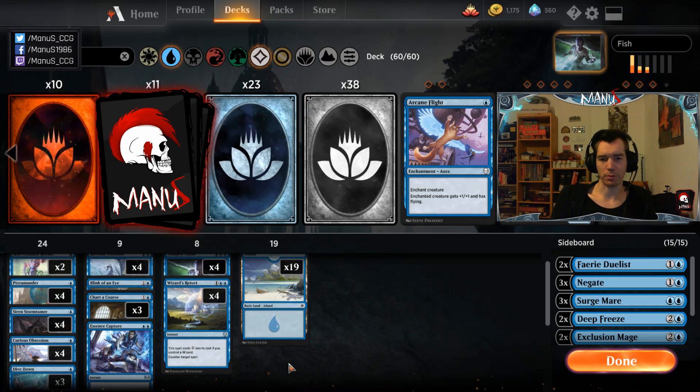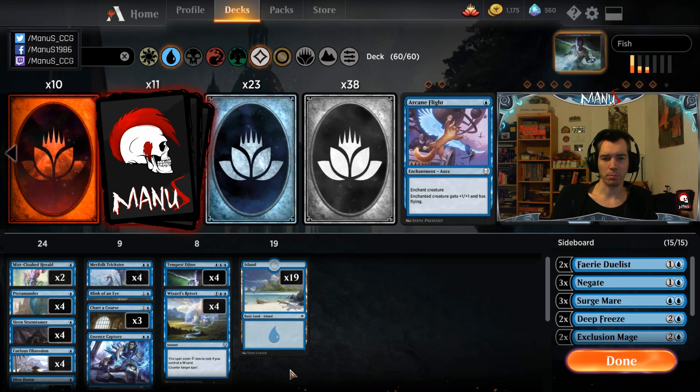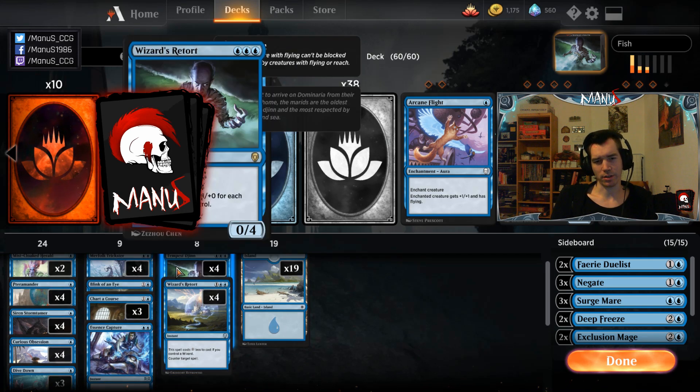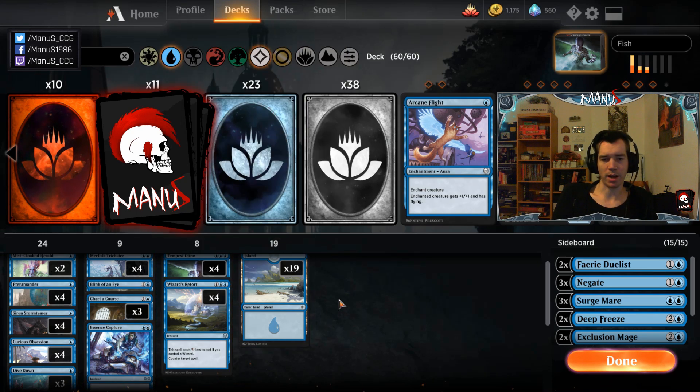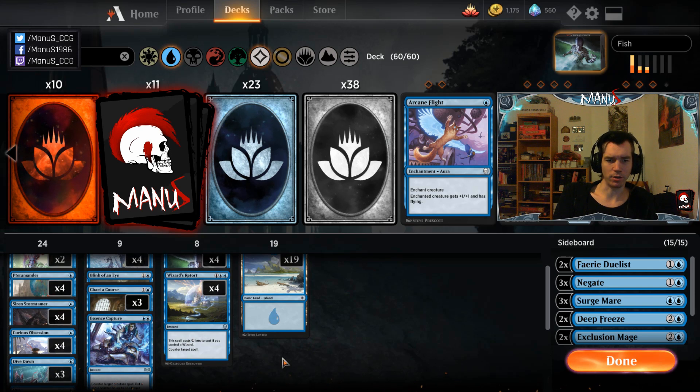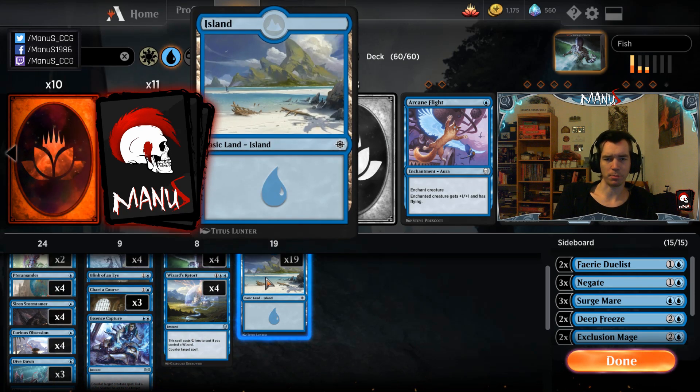I was a bit skeptical of 19 lands at first, but so far it has been fine. You can't go wrong with 20 — it makes your deck more consistent but you flood a bit more. The main thing 19 lands allows is to flood a little less and squeeze in one additional utility card. The third Chart a Course also helps a bit with 19 lands since it makes it much more likely to hit that third land.